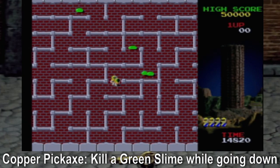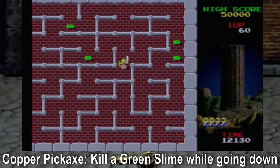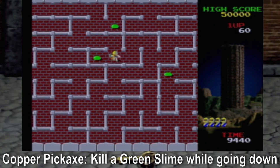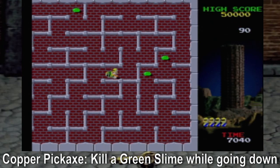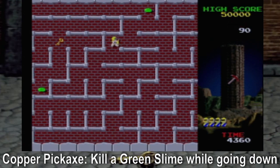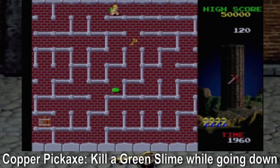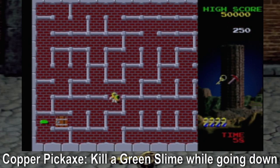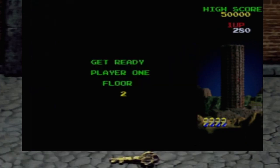Here on floor two: we must defeat a green slime while going down. I can kill them before that — of course I started below them all. But there's so many green slimes, I have a lot to work with. Come to the right. Don't kill me. Thank you. So we go down — there it is. We got the copper pickaxe. I'll have to double check if these items are on different floors or if they're all on the same floor but just need different requirements. I don't think there are any brand new items though. Starting this whole nightmare again.